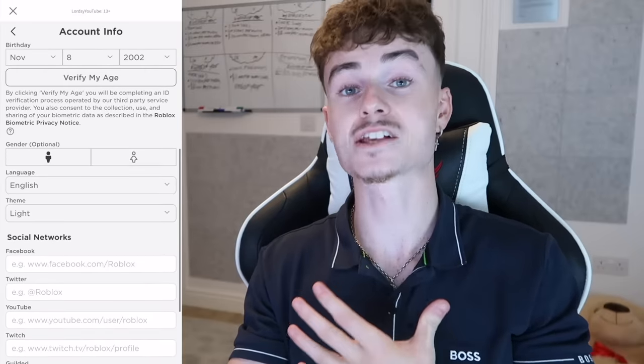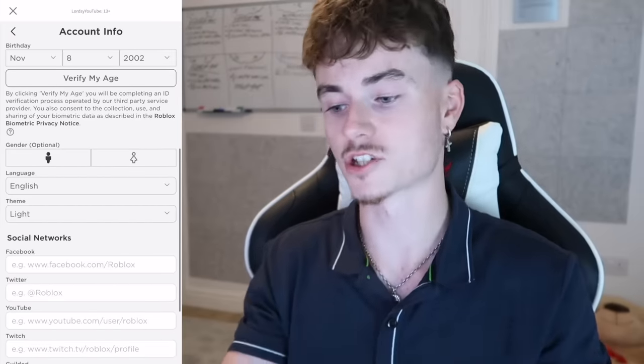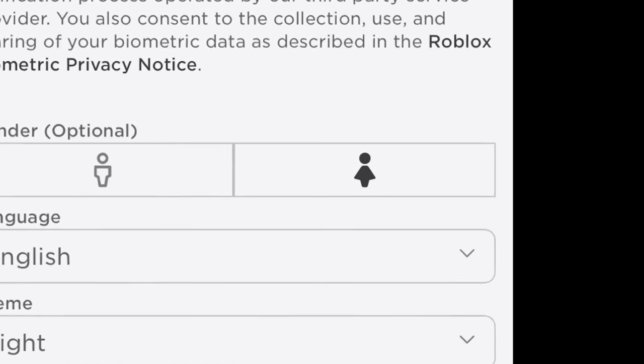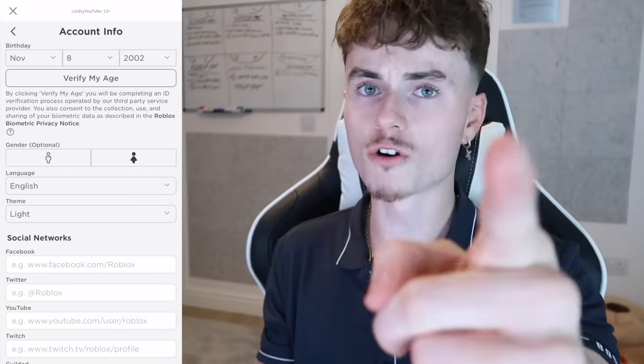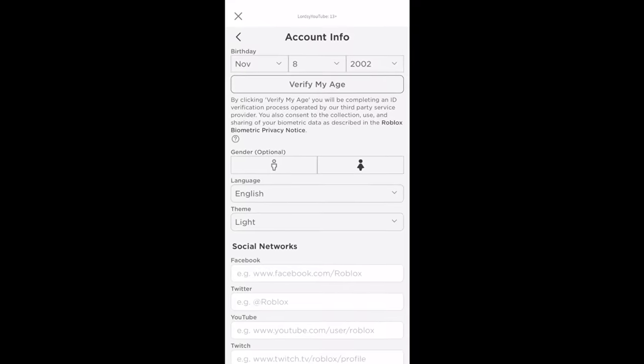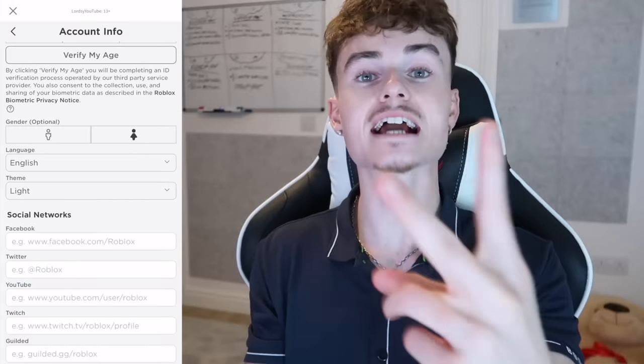There are a few things you're going to want to change because for some reason this method only works on a certain gender. I am set as a boy, but for some reason this method only works if you are set as a girl. So the first thing you're going to want to do is change from boy to girl — just like that. Save successfully. If you're already set as a girl then just keep it. If you're set as a boy, change it to a girl, and once you've got all the Robux you can change it back.